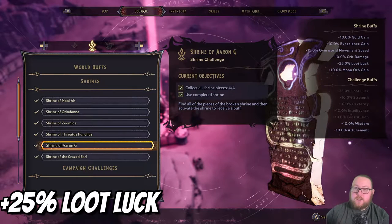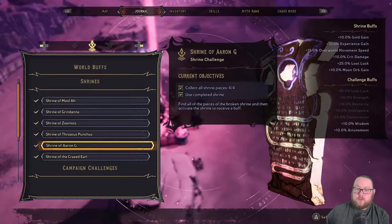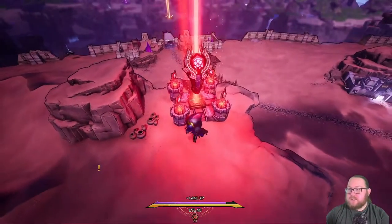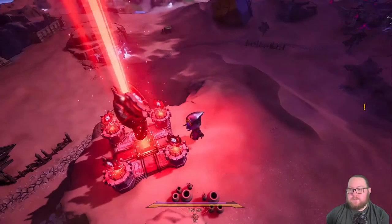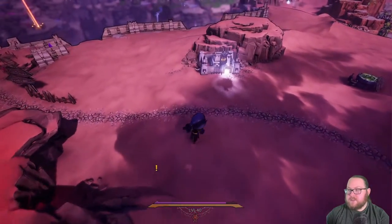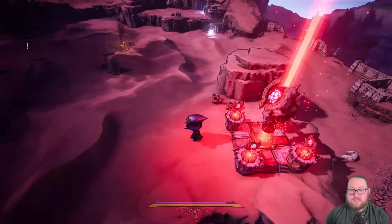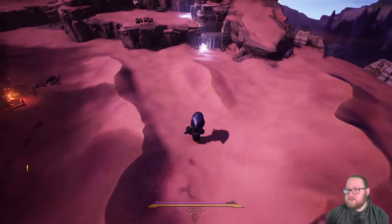The next shrine is called the Shrine of Erin G. This is one of the most important ones to get because it gives you plus 25 to your loot luck, which is absolutely amazing. The location of the shrine is actually right in front of where you exit Karnak's Wall — as soon as you complete that area you'll see it. The very first shrine piece is in this dungeon right next to it.